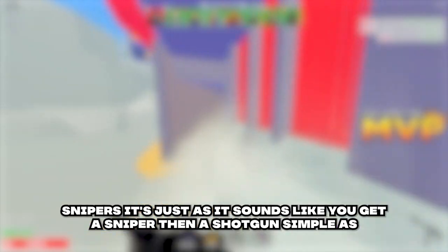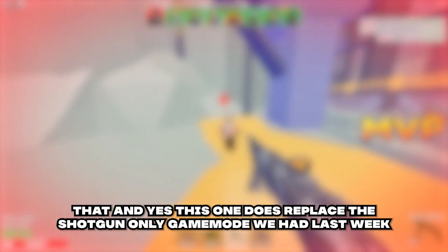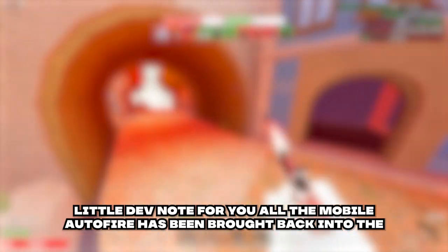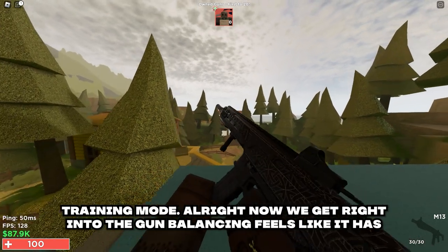They also added a new experimental game mode called Shorty Snipers — it's just as it sounds: you get a sniper and a shotgun, simple as that. This one does replace the shotgun-only game mode we had last week. Also, a small dev note: the mobile auto-fire has been brought back into training mode.